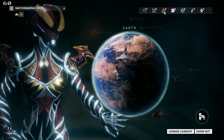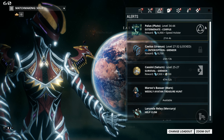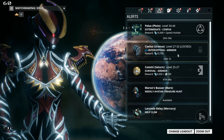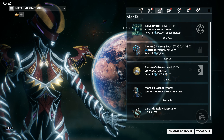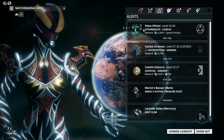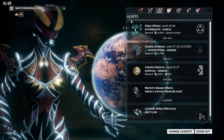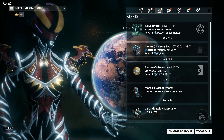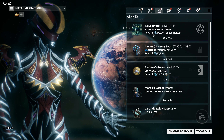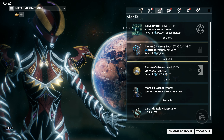Alerts can be found under the exclamation point icon. These are time-limited missions — not a mission node that just suddenly appears, but alternate missions on another mission node that have specific rewards you're told about before you go. So if I run this mission, I will get the listed reward, assuming I can succeed.